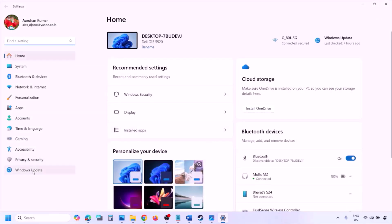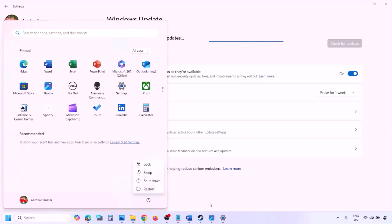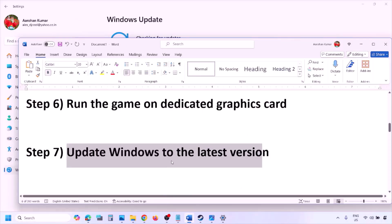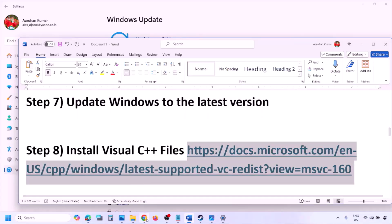The next step is to update Windows to the latest version. Go to Windows Settings, then Windows Update, click Check for Updates. Once all updates are installed, restart your computer, and after the restart launch the game and check.